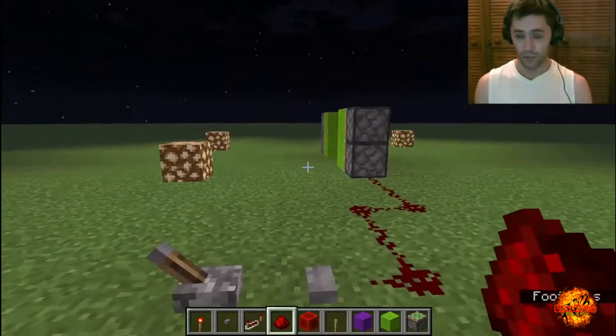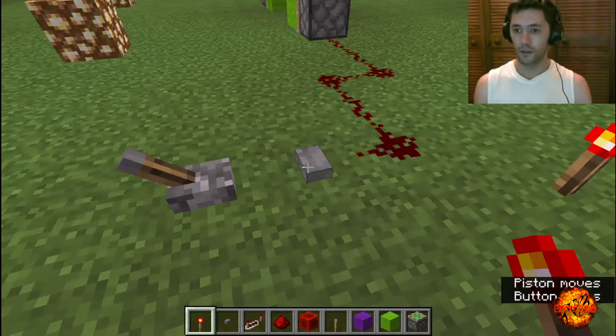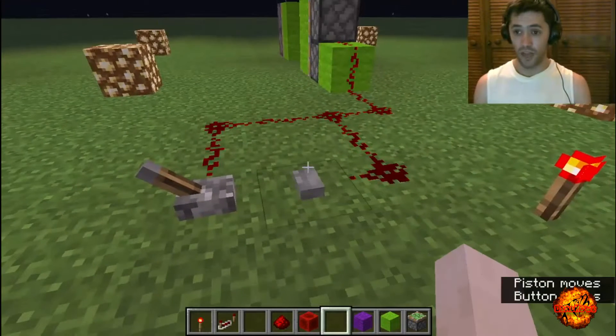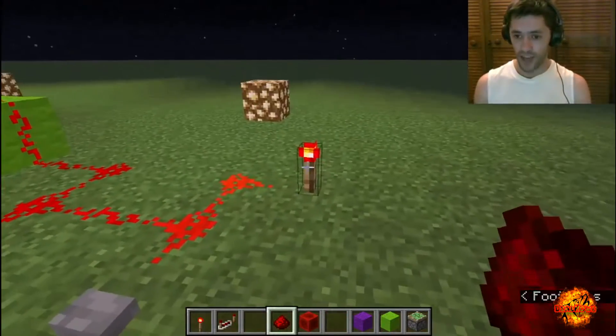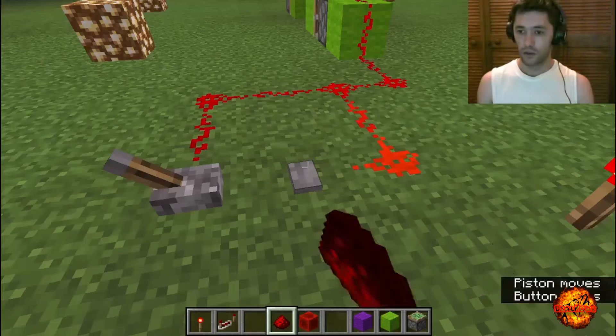Your second source of input — your source of energy — your buttons. Just like pressing a button, it emits that energy, that source of signal for a very short period and then turns back off. So that button is going to be your second little source of energy. Your torch is going to stay on forever, powering it up until you break the wiring. Your button emits that pulse, that source of energy for a brief moment — about one and a half seconds roughly — and then it'll turn back off again.